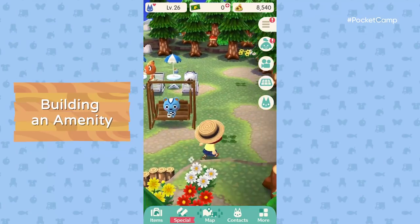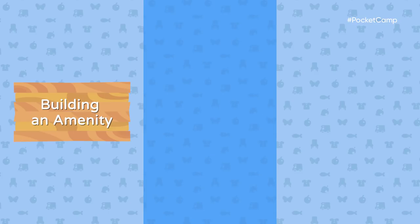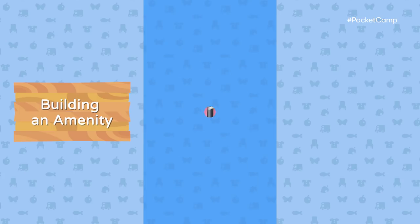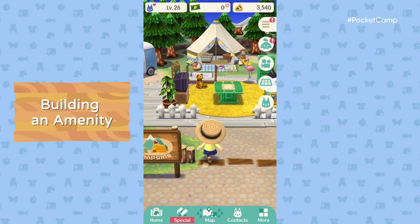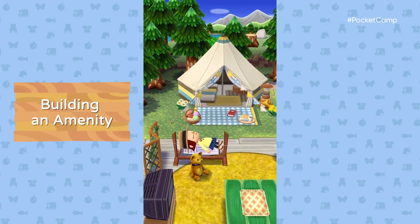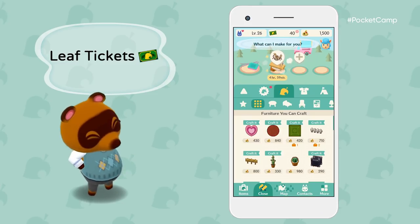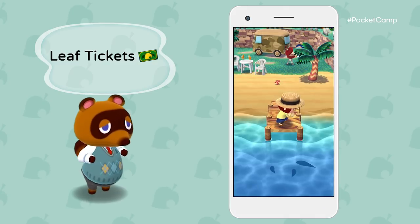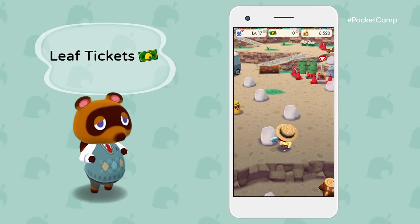The campsite is really coming along, but it could use some new amenities. If we build a pool, animals will have a place to soak up the sun. Cyrus will need some extra time for an undertaking as epic as a new amenity. Leaf tickets can also be exchanged for a throw net, or honey to trap a ton of bugs. You could even use them to enter Shovel Strike Quarry and mine minerals worth a lot of bells.